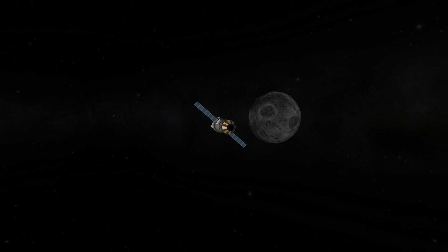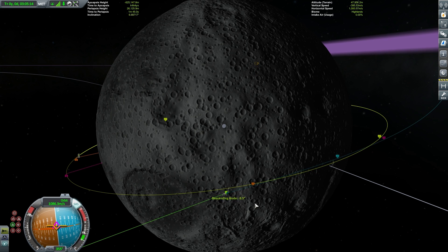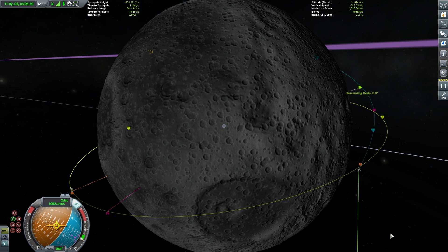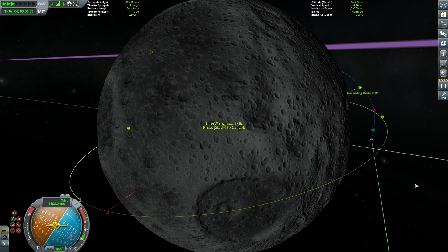As our time warp completes, we can start turning our vessel in towards our normal marker to start doing our correction to adjust our inclination — we're out by a few degrees. There we go — we've got our inclination perfectly matched to Burberry's inclination. The next thing we need to do is reduce our velocity so that we can fall into an orbit and then make an encounter to pick up Burberry Kerman.